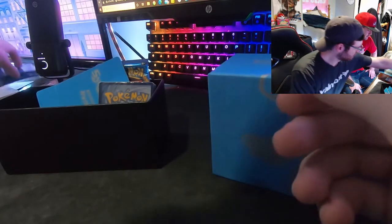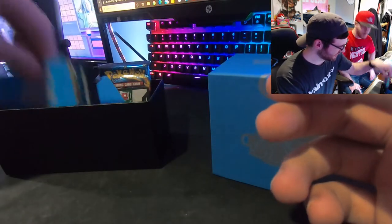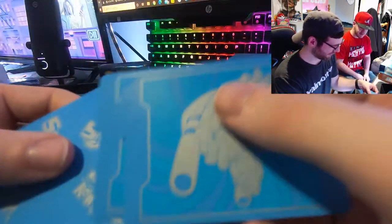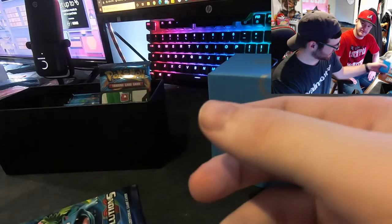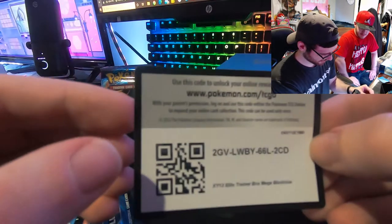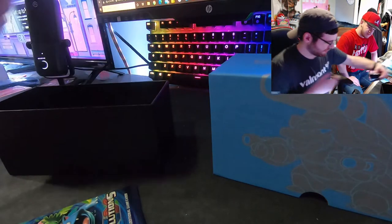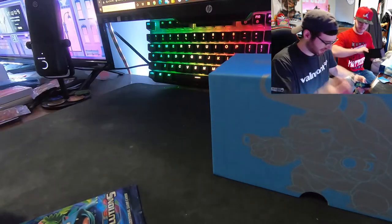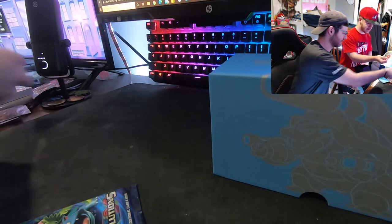These sleeves look dope, I'm gonna keep these sealed. All this stuff is in here — we got an energy pack, two of them actually. We got card dividers. I collect energies so send them to me — that's all Jesse's here for. Here's the code card for you guys that want codes. We got eight packs and some blue dice — these dice actually look pretty dope. Are those the counters? Sweet.